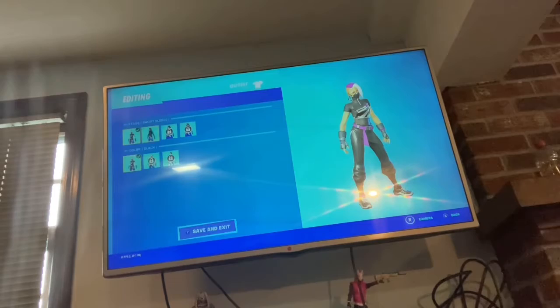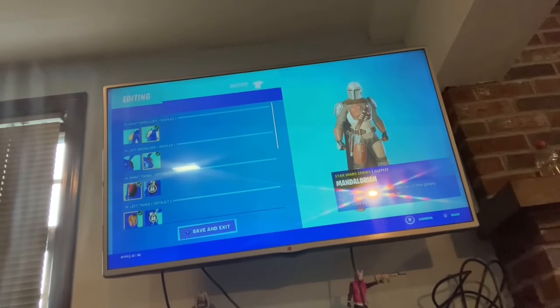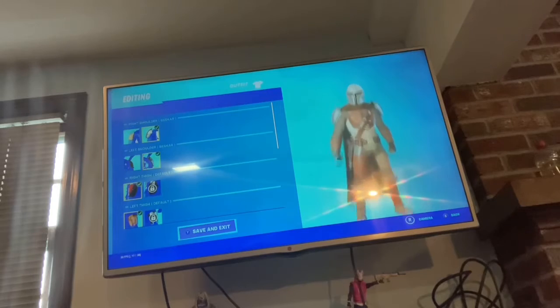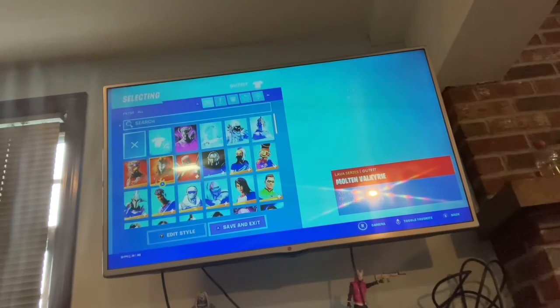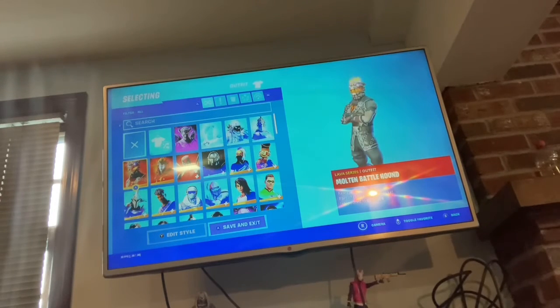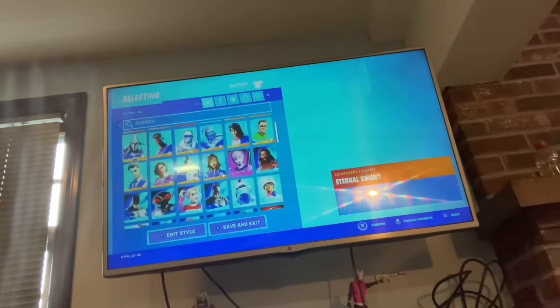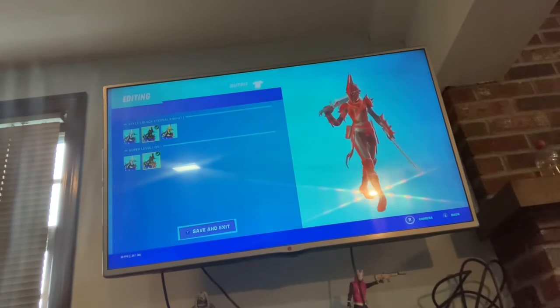I got this Catalyst and the only style I have is with the hoodie. There's the Mandalorian, and I have the left and right shoulder Beskar. Then we got Deadpool with the X-Force and the Mask Off. We got the Molten Valkyrie, I don't know how to pronounce it, and the Molten Battle Hound. Then Eternal Knight — I got the max levels — with the red style, the gold style, and the default style.